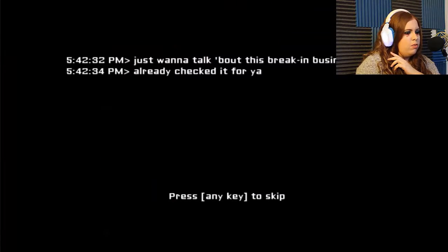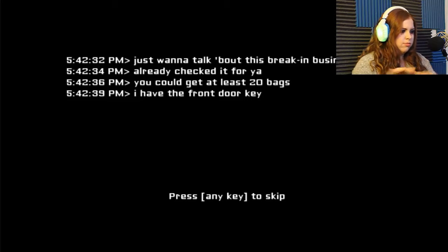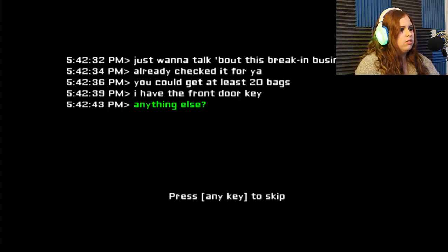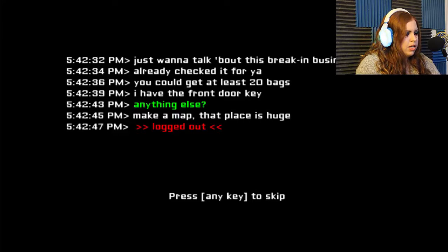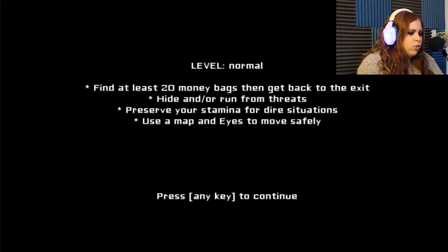The game intro dialog sets up the scenario: a break-in where you could get at least 20 bags, using the front door key. Then the objectives appear on screen: find at least 20 money bags then get back to the exit, hide and/or run from threats, preserve your stamina, and for dire situations use a map and eyes to move safely.